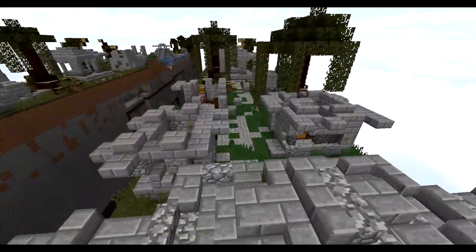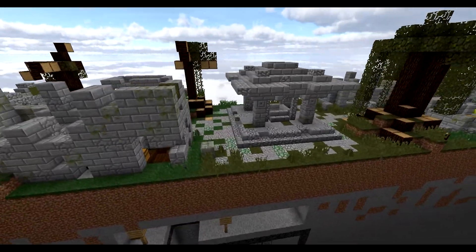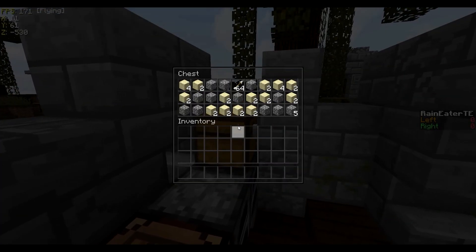Back on the surface, crossing the chasm leads to the ruined village. These houses contain various supplies, ranging from enchanted tools, to blocks, to food, to combat gear.